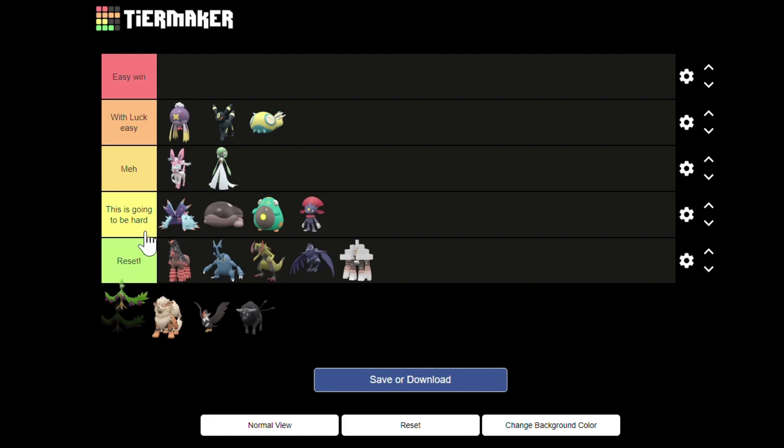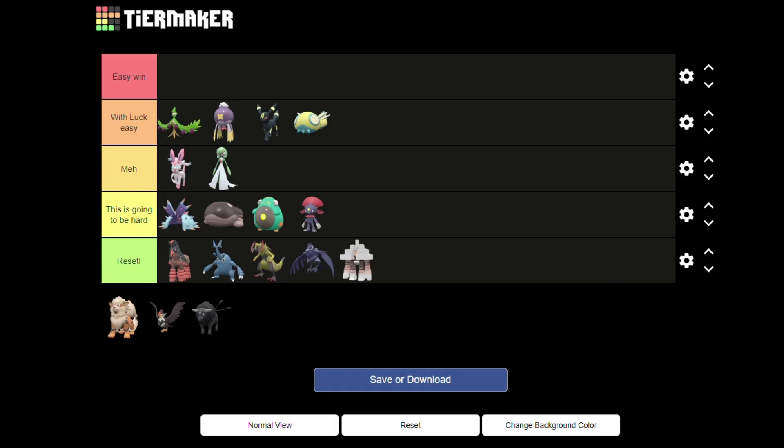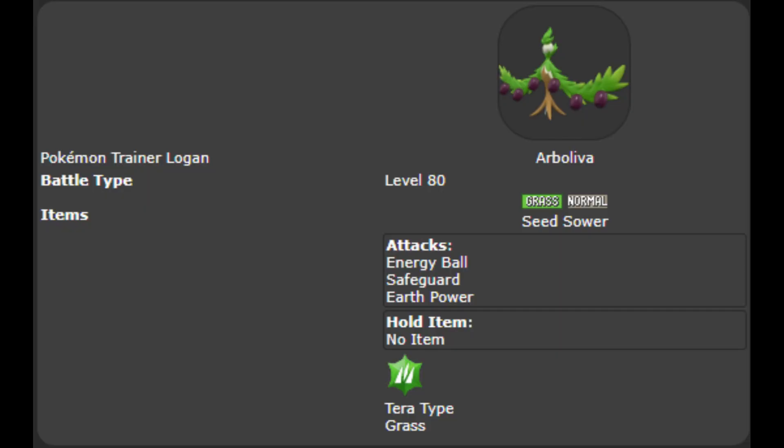At first I would have put Arboliva in the reset tier, but it really grew on me. Due to Seed Sower you can never complete the setup, but at least it makes sure you survive attacking with the Life Orb. Safeguard is useless, but the other attacks are great — both have a 10% chance to lower Cinderace's Special Defense, so if it does that you can one-shot again.